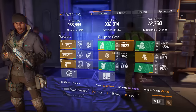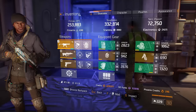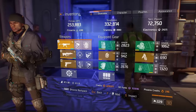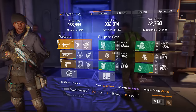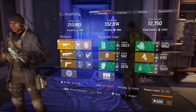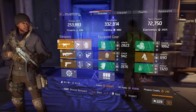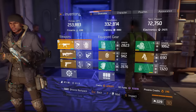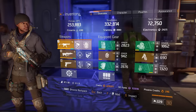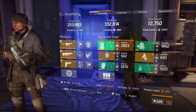Now you guys know how to formulate your build based on stamina and firearms. I would suggest getting an equal amount of firearms and stamina — on the PTS I had around 4,700 firearms and 4,700 stamina. It really depends on what you're running, but just get around 300 to 350k toughness and then focus everything else into firearms and it should be good.